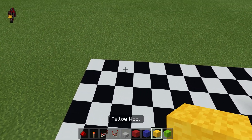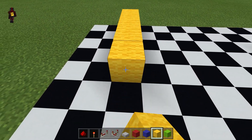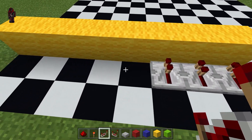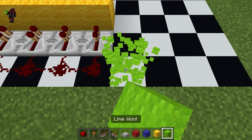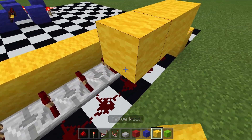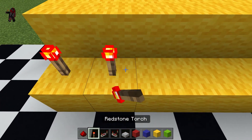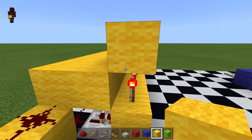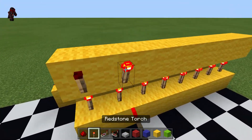Once we have that done, it's time to build the decoder. We will come over here and build a line of yellow wool 8 blocks wide — 1, 2, 3, 4, 5, 6, 7, 8. Then we will run this along with repeaters, run a long line of dust, then a block with dust on top of it, and then cover everything with yellow wool. Then we will add torches along this bottom row and cover them up with wool. Then we will add more repeaters, more redstone dust, and more torches.